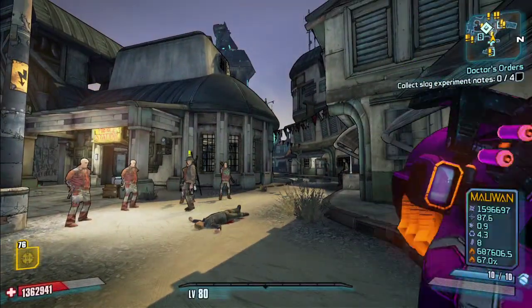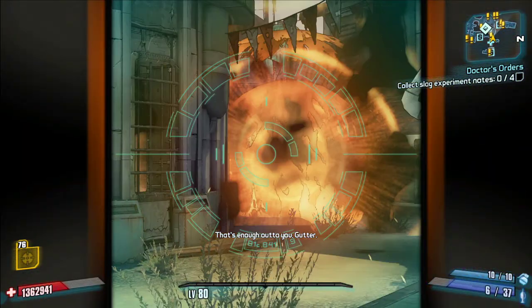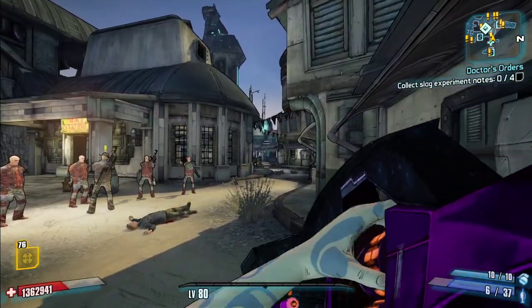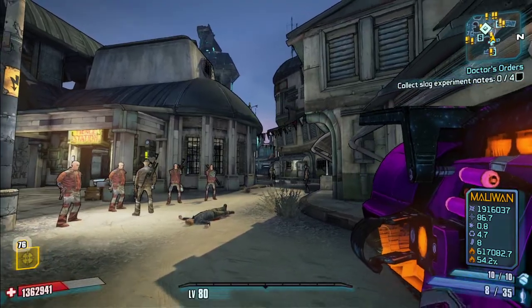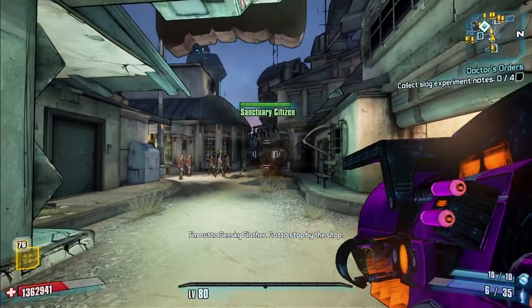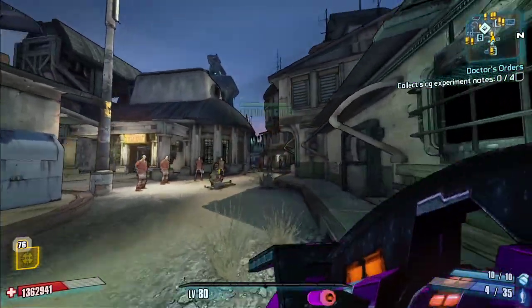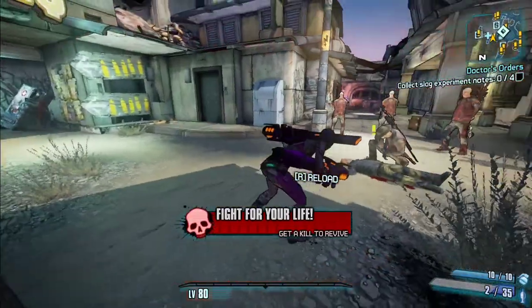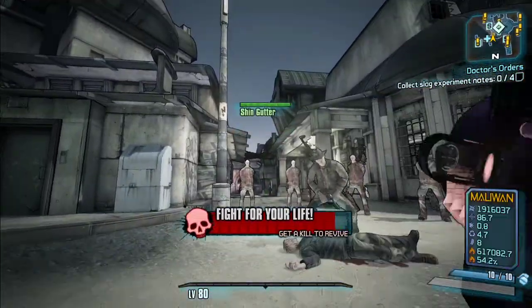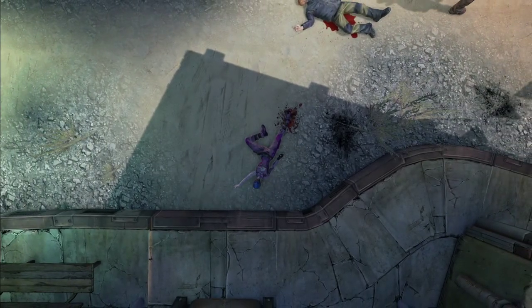Maliwan parts increase rocket speed, so you can see it doesn't drop for a very long time after it fires. Whereas Torgue parts slow down the rocket speed, and you can see it starts to fall almost immediately. If you don't move fast enough it'll actually hit you and you'll die, so you don't want your rockets to be too slow on this gun.